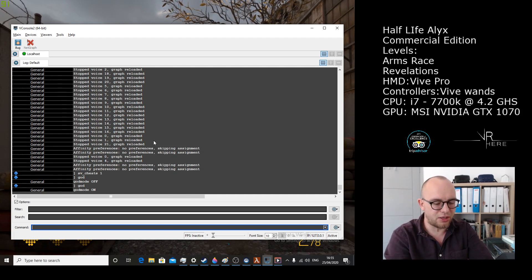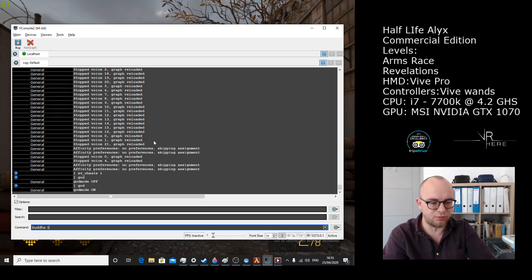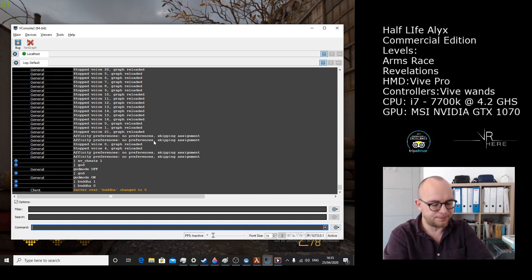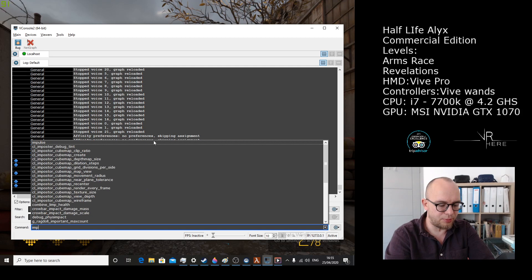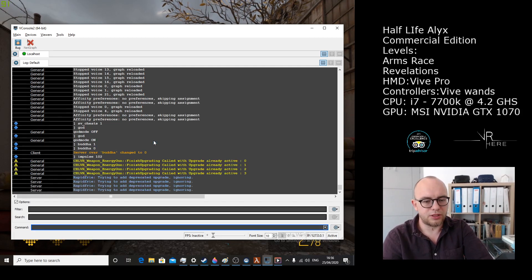There is another variation of god mode called Buddha, which will allow you to get your health damaged but it will not kill you. You can change it by typing buddha space 1, or buddha space 0 to turn it off. The other cheat that is also available is impulse 102 - it will give you the full loadout, so you get all the guns with all the upgrades straight away. You don't need any resin - just like that, nice and easy.